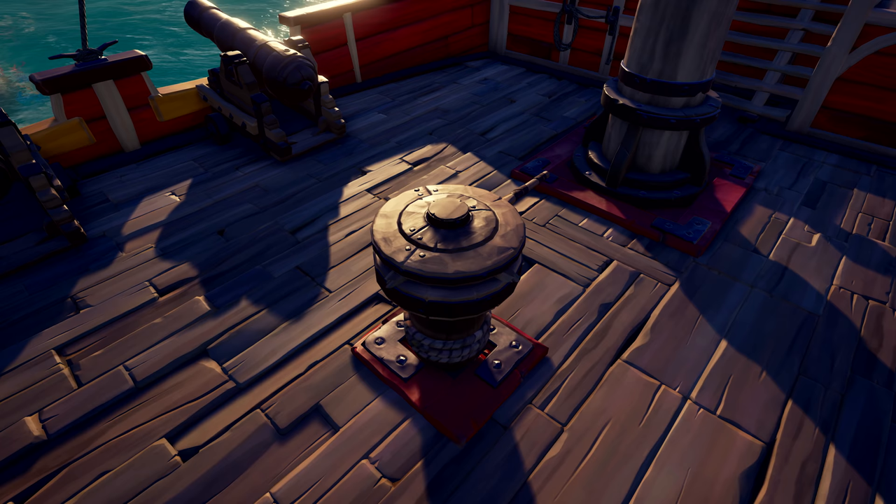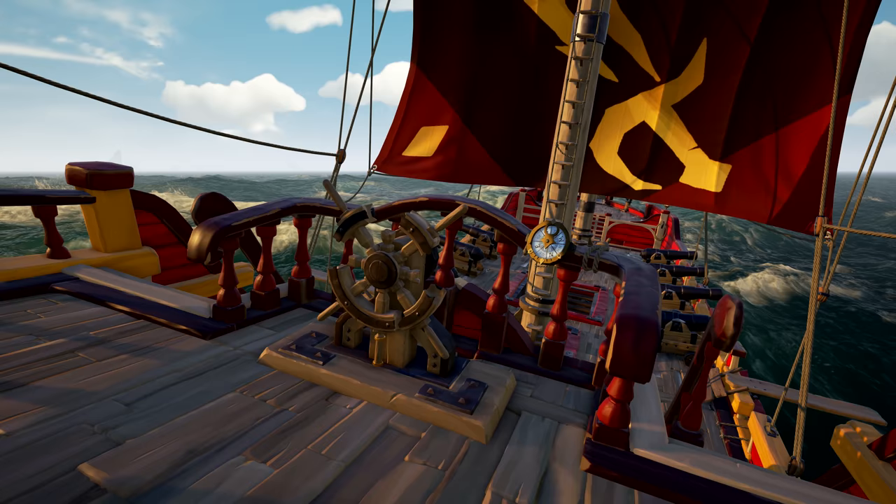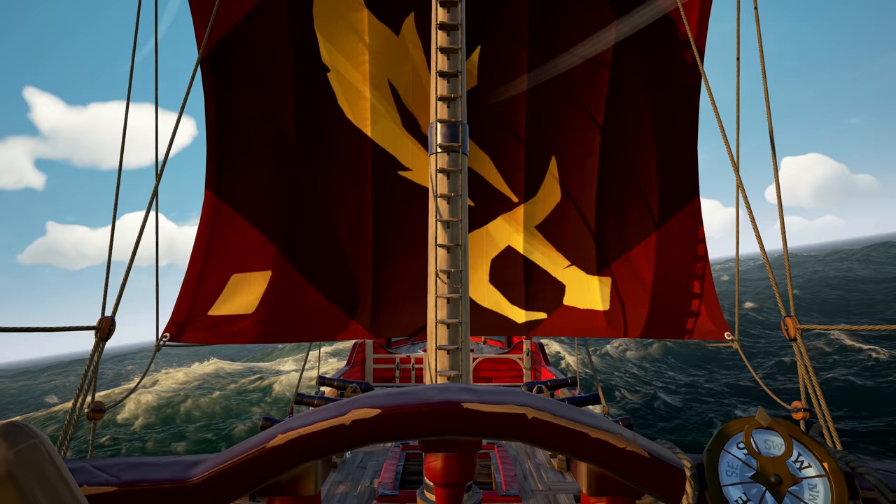They're really cool because the hull stuff, whilst we've expanded what we had before, players have already seen that — it's an extension of that. Whereas the capstan, the mast, and the wheel are all brand new types of damage. So if players shoot and target the capstan, it can break pegs off the capstan and it even has a chance of lowering their anchor during combat.